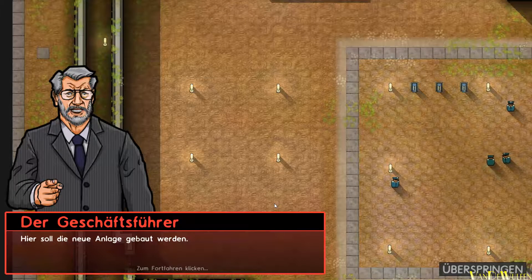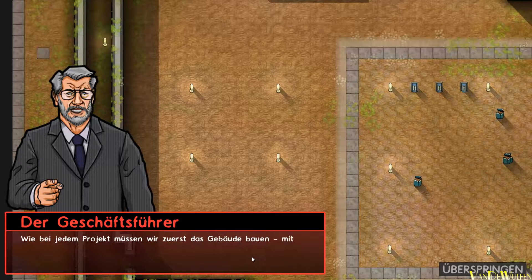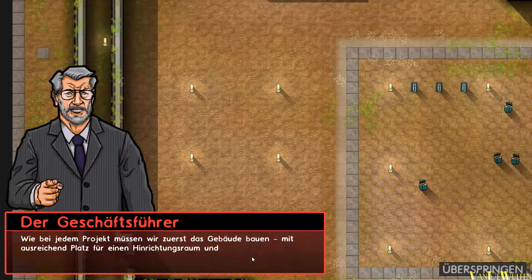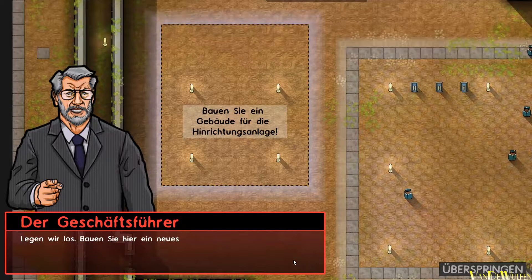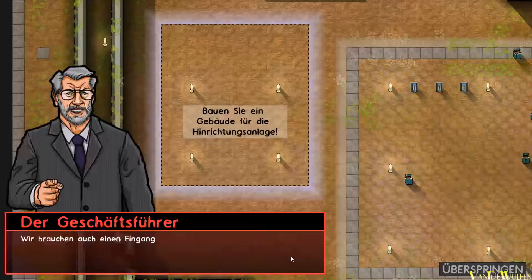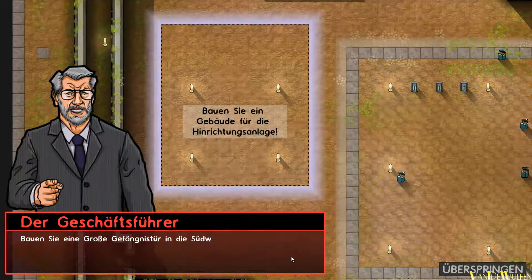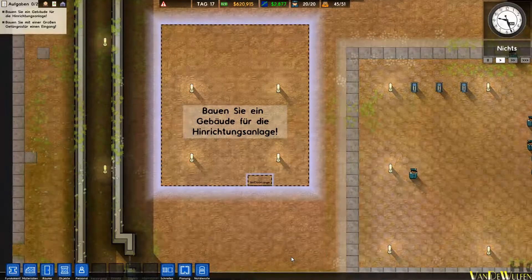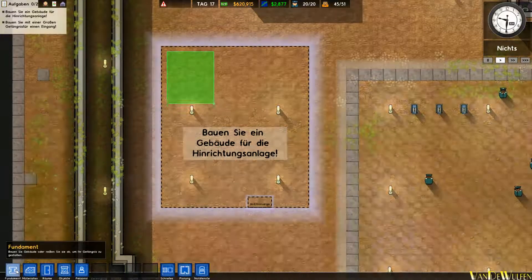Hier soll die neue Anlage gebaut werden. Wie bei jedem Projekt müssen wir zuerst das Gebäude bauen, mit ausreichend Platz für einen Hinrichtungsraum und eine Verwahrungszelle. Legen wir los. Bauen Sie hier ein neues Gebäude. Wir brauchen auch einen Eingang für die neue Hinrichtungsanlage. Bauen Sie eine große Gefängnistür in die Südwand ein.